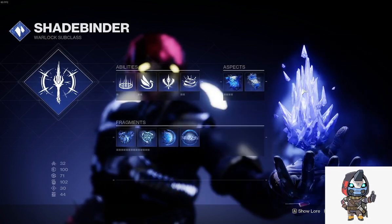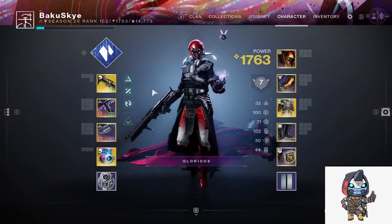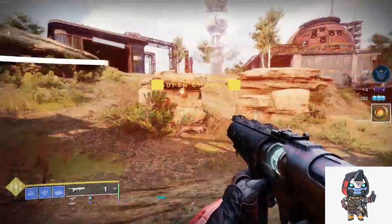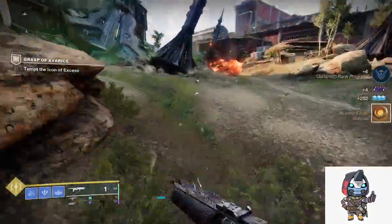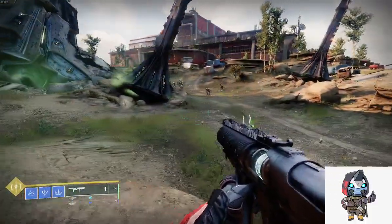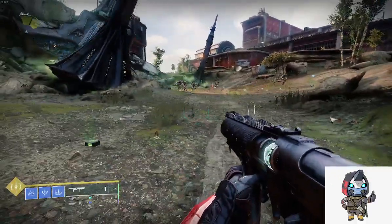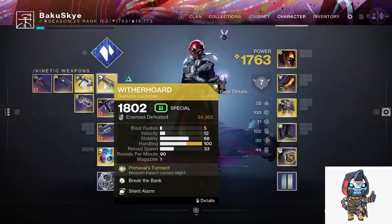This build is very good for abilities. I'm not going to get too close to enemies — last time I did, I ran into an Engram on accident and someone came into my comments saying I was just making a build to clickbait. I just want to show you guys how fast the abilities regen, and also let me show you the weapons I'm using.